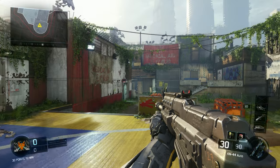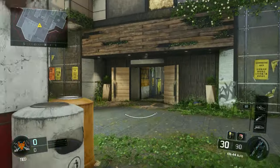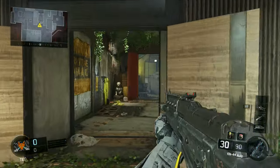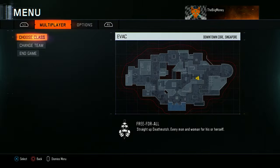Hey guys, Money here, and in this video I'm going to be showing you guys another cool little ledge spot on Black Ops 3. And this one is on the map Evac, and this is the location right here from one of the main spawns, and I'll show you the location on the map right now.